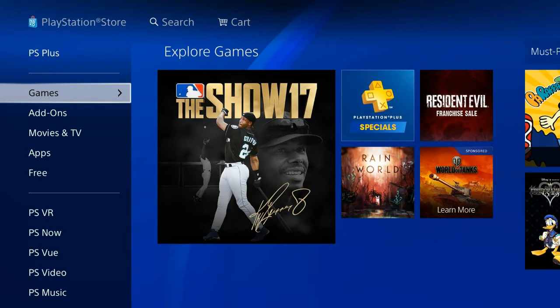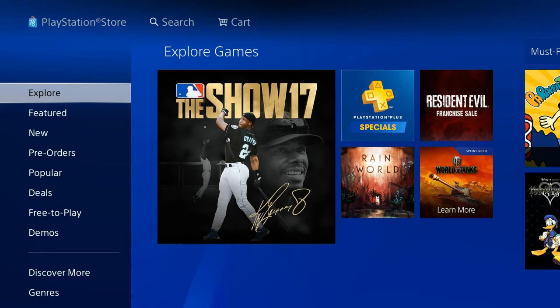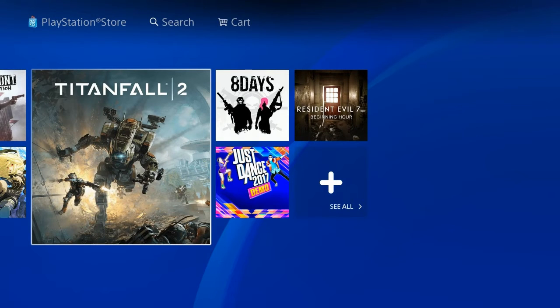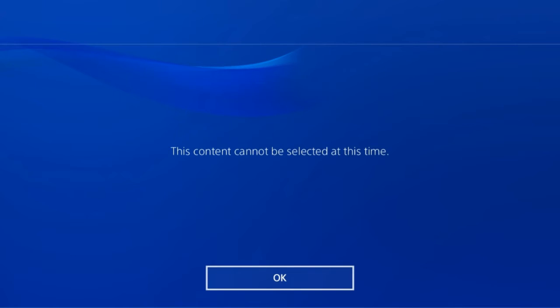From there, click and it will pop up another option screen. Go ahead and scroll down to demos. When you go down to demos, you're going to want to scroll over to the right — it's towards the end — and you'll see it right there: Titanfall 2.